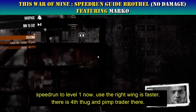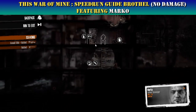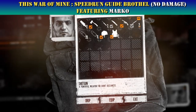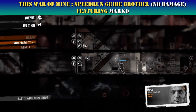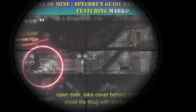Speed run to level one now — there is a fourth thug and the pimp trader there. Open the door, take cover behind the door, and shoot the thug with the shotgun.